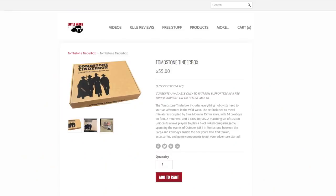The complete Tombstone Tinderbox kit is $55. That's all the figures, the mat, the buildings, rules, cards, trees, and accessories included.